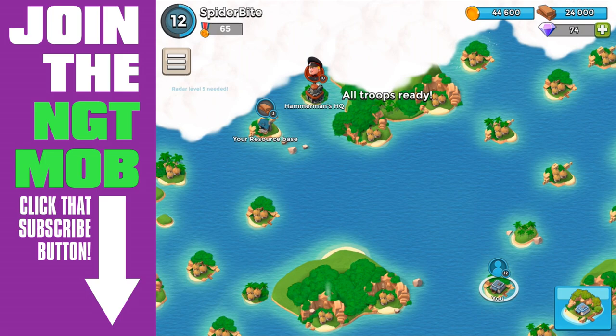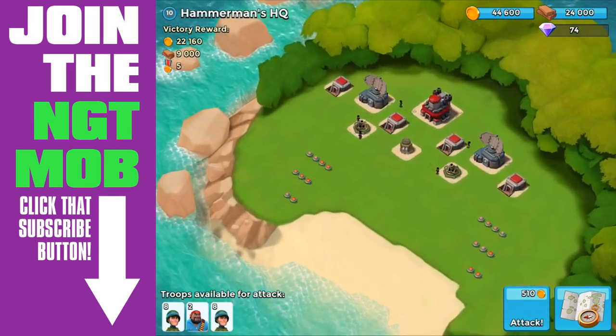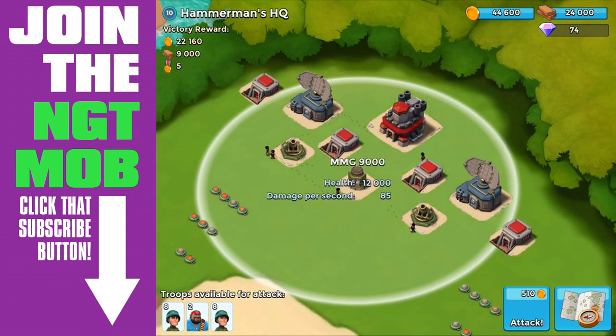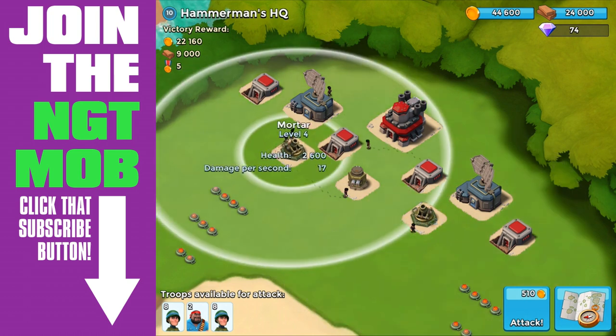What's up, guys? Spider-Bot here. We've got Boom Beach coming at you. This is Hammerman's first headquarters — he's that funky dude who comes and talks trash to you while you're playing Boom Beach, and this is the first time we've encountered his headquarters.